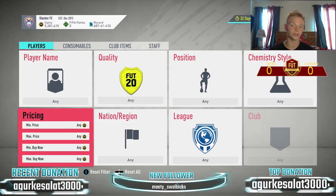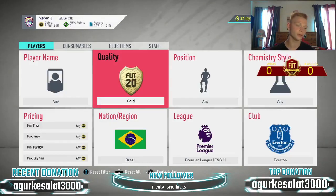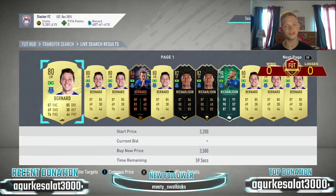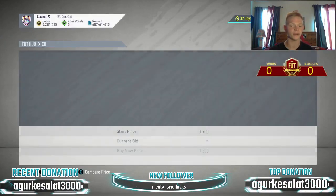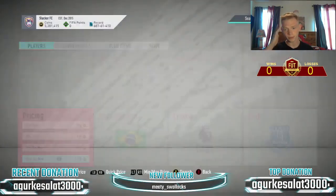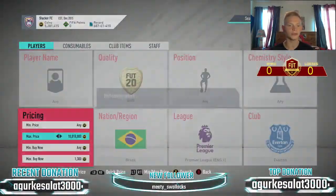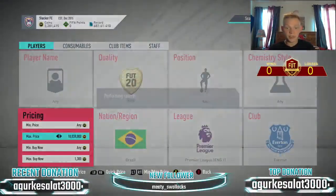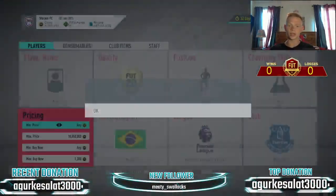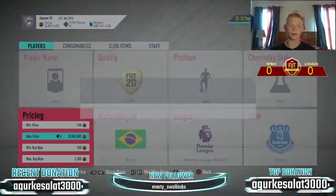We're heading back to the Premier League for this filter — one I've shown you before but it's really good right now. We're looking at Everton Brazilians. In this filter you get Richarlison and Bernard. I know it's only two cards, but this filter is unbelievable — I see these guys pop up so much. They're going for about 1,700 coins right now. You snipe at 1,300 and sell for 1,700. I feel like I have absolutely no competition on this filter — every card that pops up just seems to be mine easily.